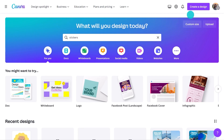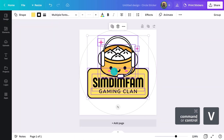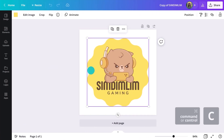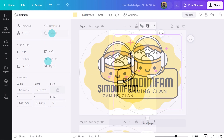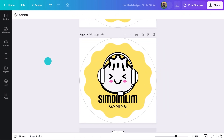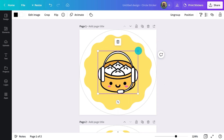Assuming I do start to develop a following, having some merchandise might be a good idea — it allows people to show their support and earns me some money as well. First, I'll start with a sticker. I can copy and paste my logo in here. It looks all right, but I'm not really using the space in the best way. Let's go back to that shape I used at the start. Much better. Once a name gets known, I could even get rid of it and just have the graphic — like this.